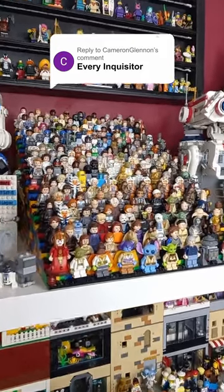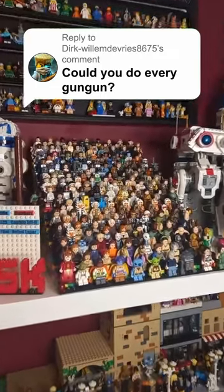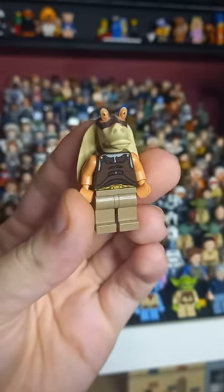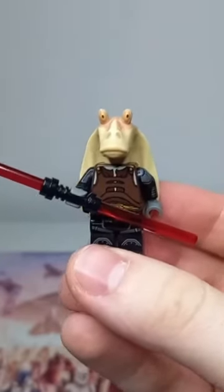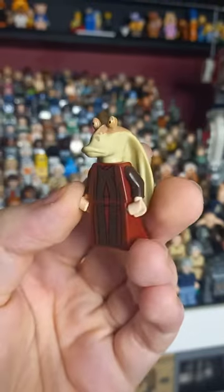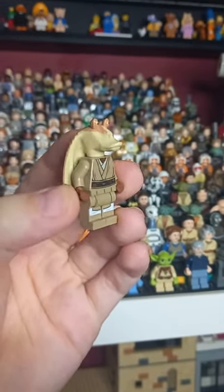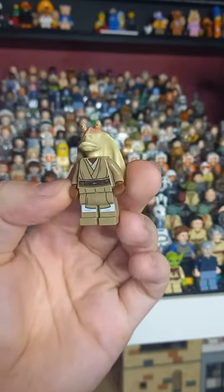Let's take a look at every Inquisitor minifigure I own — I have this custom 9th Sister. And let's take a look at every Gungan in my collection: Jar Jar Binks, and a Gungan warrior from an old droid carrier set. Using the Gungan warrior, I've created my own custom daft Jar Jar since I haven't yet picked up the set. You can put Jar Jar's head on Chancellor Palpatine's torso for the Senator of Naboo, or use Kelleran's torso and legs to make Kelleran Binks — a pretty funny combination.